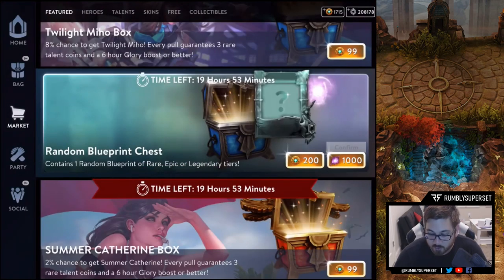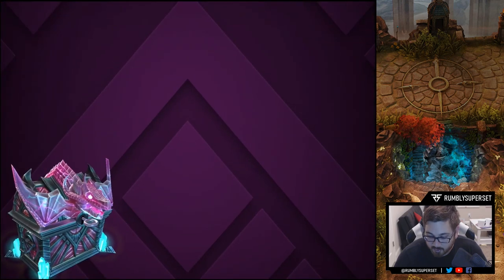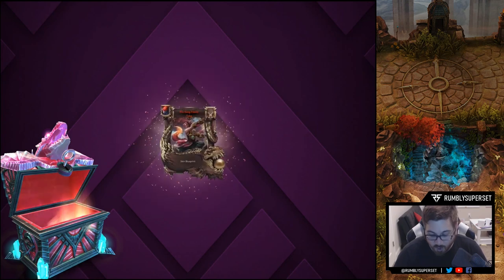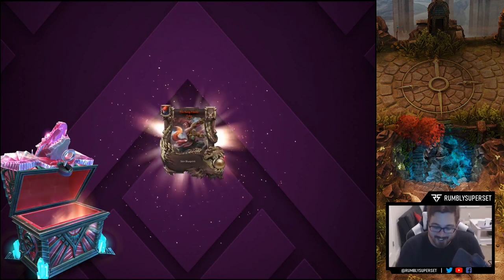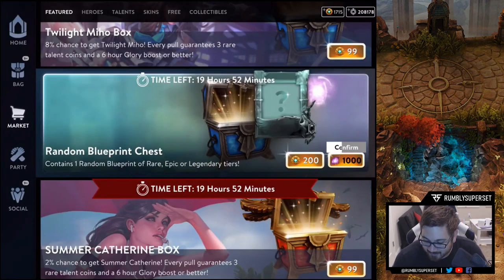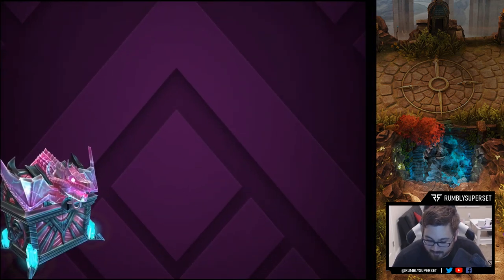Forty-four — oh, that Idris one too, the Halloween one. If this box does give you a blueprint for that it would be cool. Oh there we go, we got one of them! Hell yeah — Wuxing Flame Taka! Alright, forty-five. It's a lot of essence to spend though, oof.